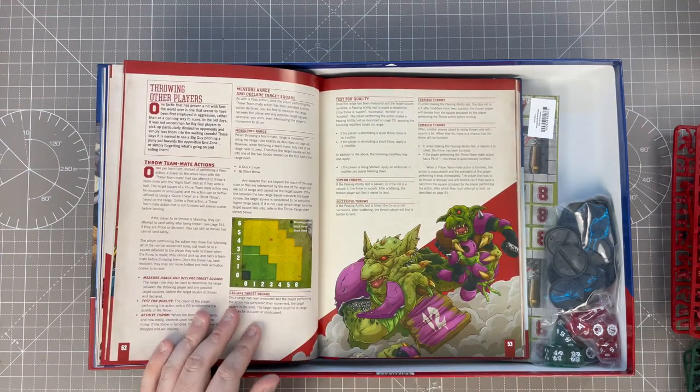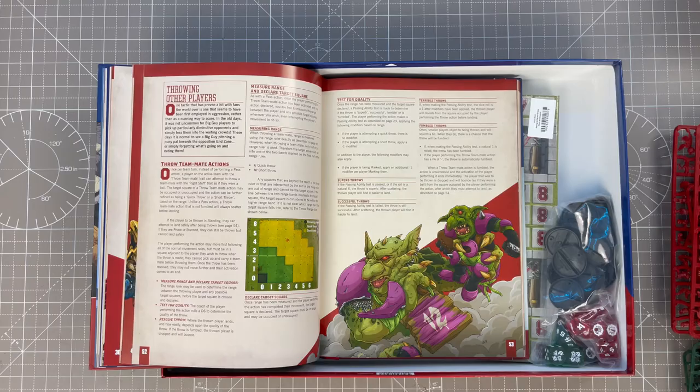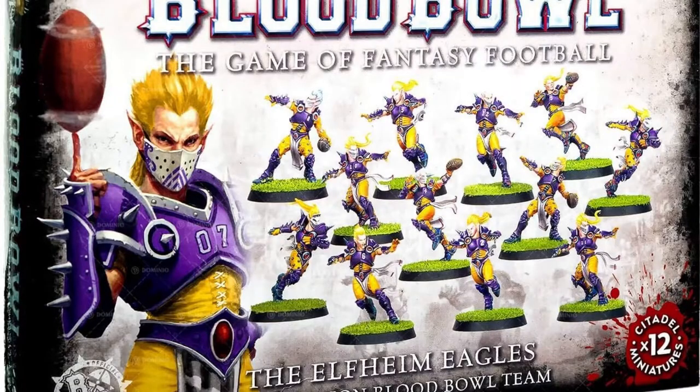One of my favourite ever things in Blood Bowl was throwing other players. The big guy can toss a little guy, and then the little guy can just run into the end zone with the ball — it's absolutely brilliant when it comes off. There are so many styles of play in Blood Bowl. You could have the Meat Grinder — hit the other team until there's not enough players to stop you scoring touchdowns. There's the Elven way of playing, which is passing and running.